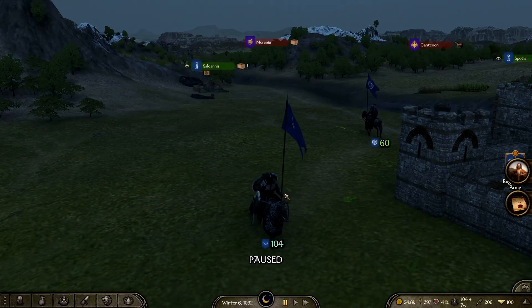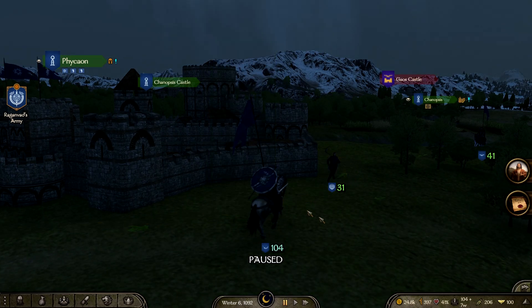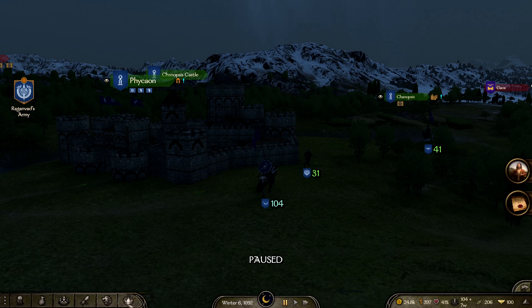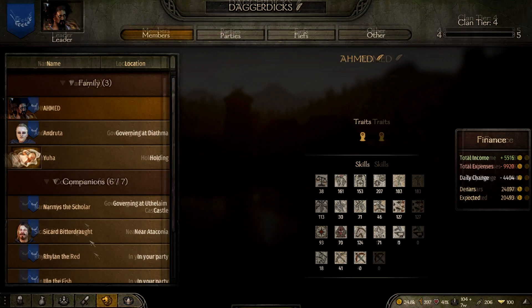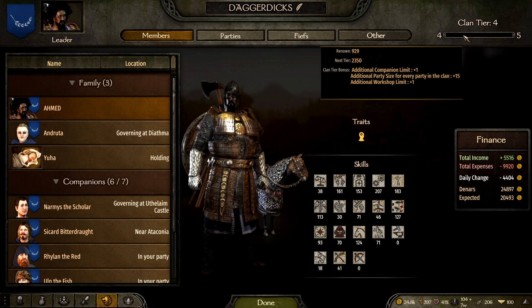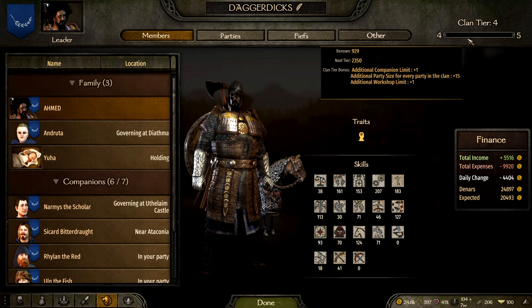Welcome to a Mount & Blade tutorial on how to get renown. It's actually pretty easy — if you go to your clan, you can see that you have renown and stuff that you level up your clan tiers with.